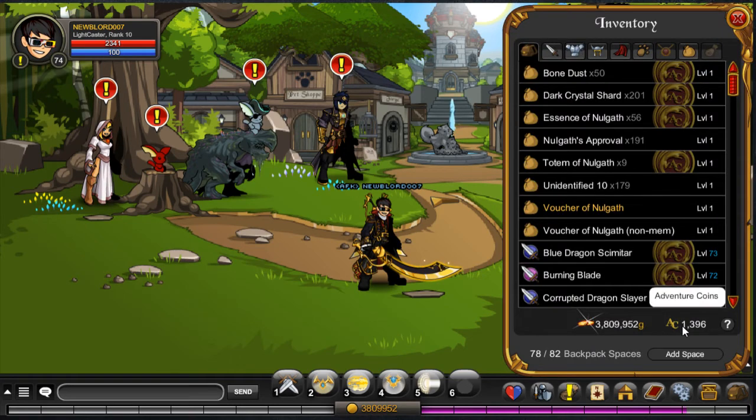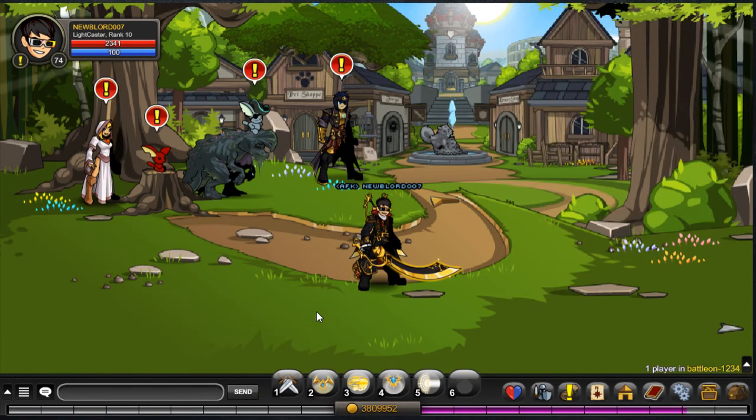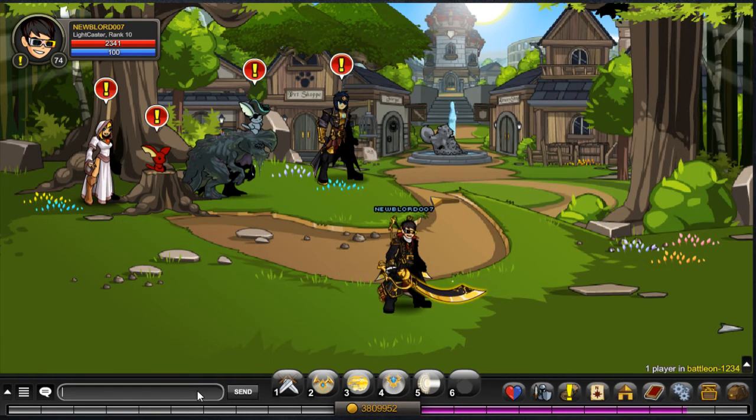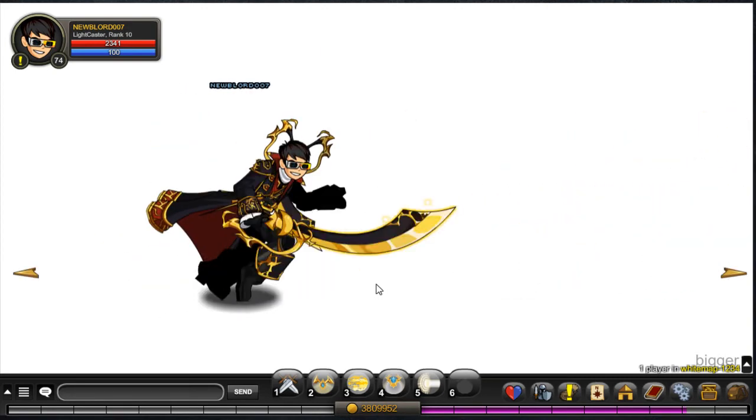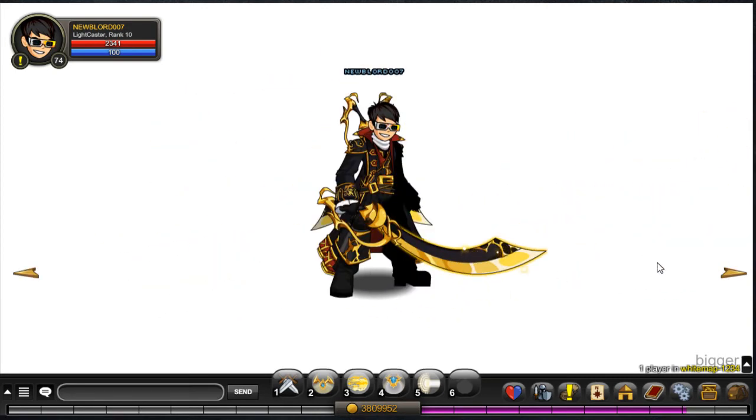As you can see I had 3,000 adventure coins but now I'm down to basically 1,400. So now I'm just gonna go to the white map and show this off real quick. Personally, I think this might be better than the blue dragonborn naval commander.